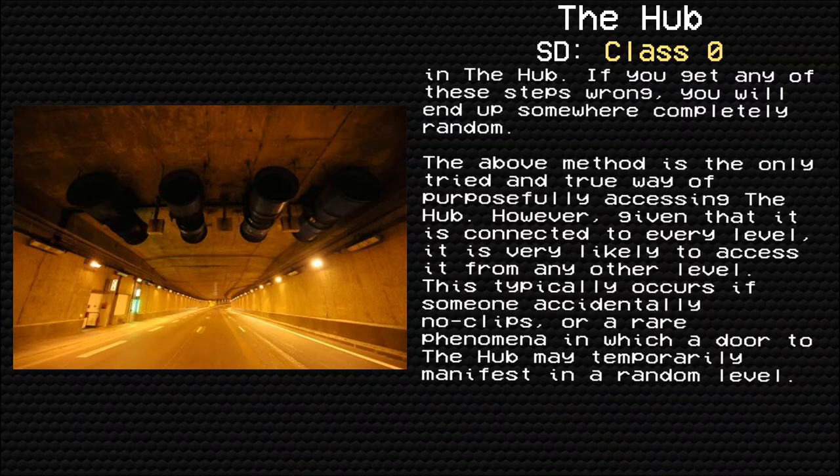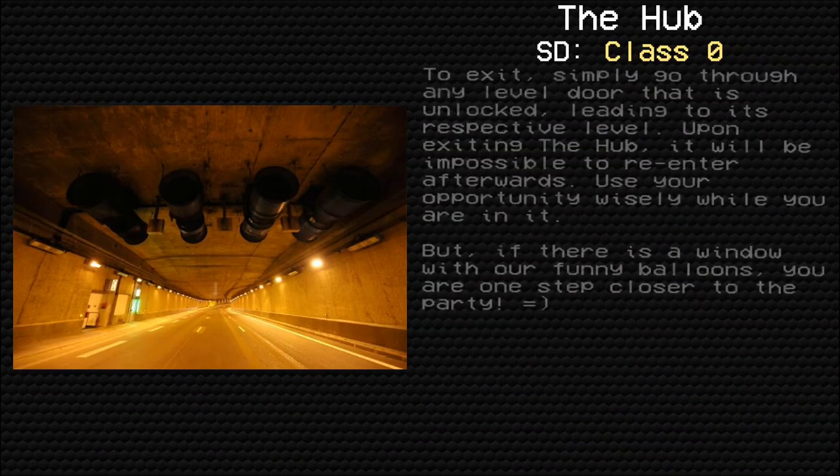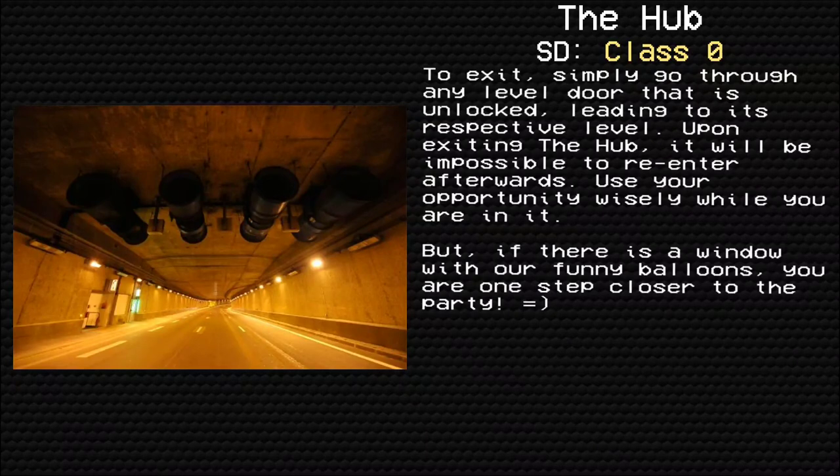However, given that the Hub is connected to every level, it is very likely to access it from any other level. This typically occurs if someone accidentally no-clips, or via a rare phenomenon in which a door to the Hub may temporarily manifest on a random level. To exit, simply go through any level door that is unlocked, leading to its respective level. Upon exiting the Hub, it will be impossible to re-enter afterwards. Use your opportunity wisely while you are in it.